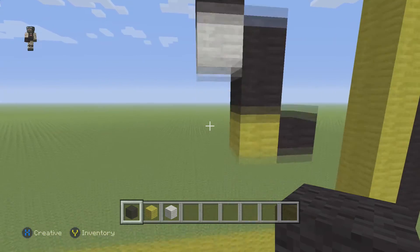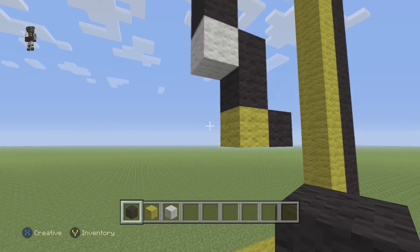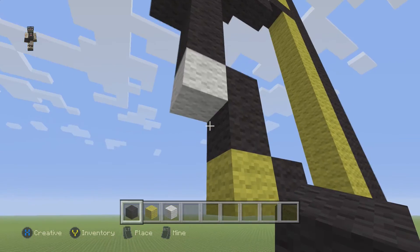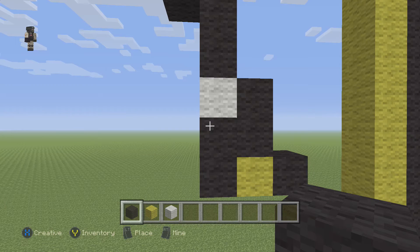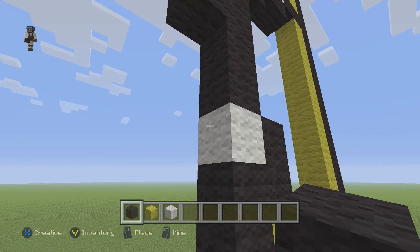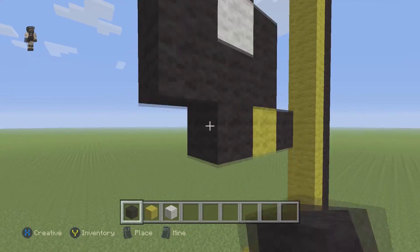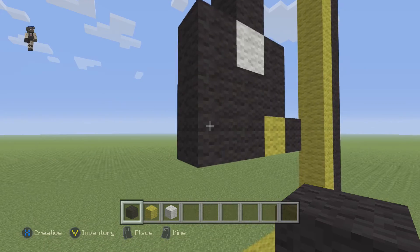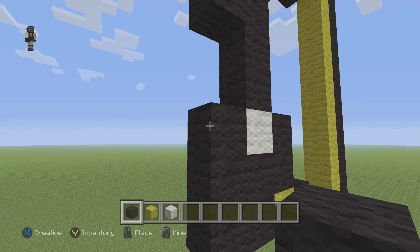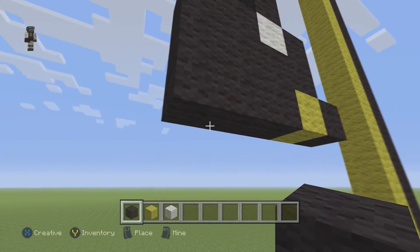Now grab our black wool again and place 2 black wools right here — 1, 2. And then starting in this white wool, place 3 going down — 1, 2, 3. And then place 4 blocks — 1, 2, 3, 4. So make sure your thing looks like this.